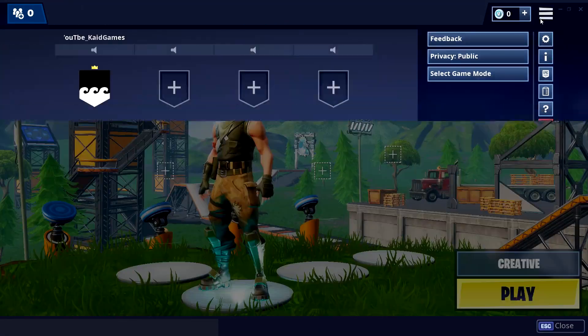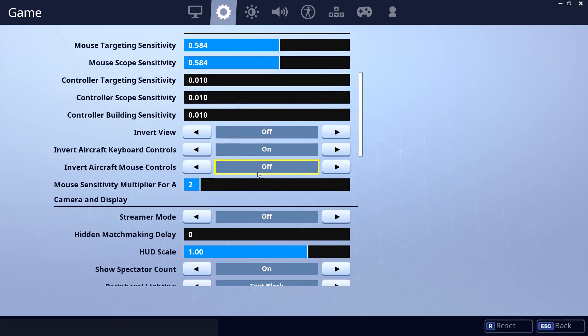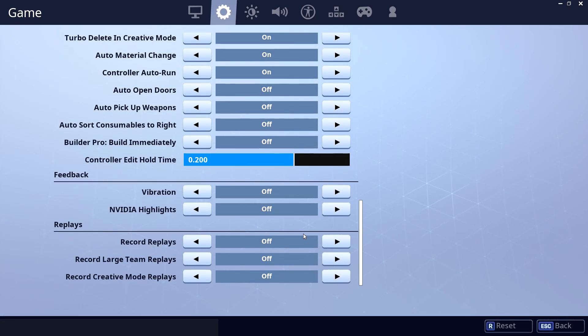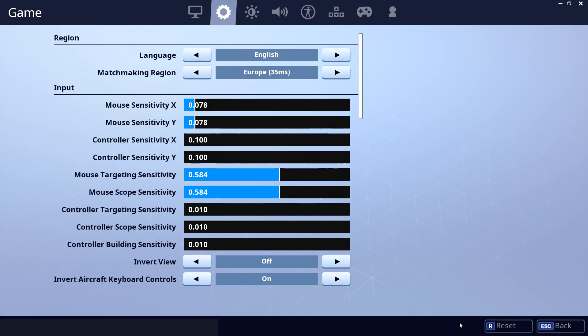So the first thing that you do is go to your settings and go to the second tab which is game, and scroll to the end. Here you can see 'record replays' and 'record creative mode replays'. You want to turn both of those on. For 'record large team replays' you don't really care about that so leave it off. Then click apply.